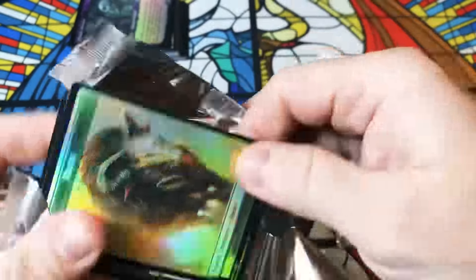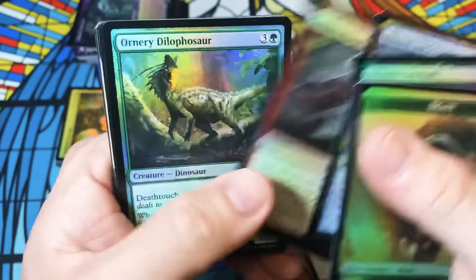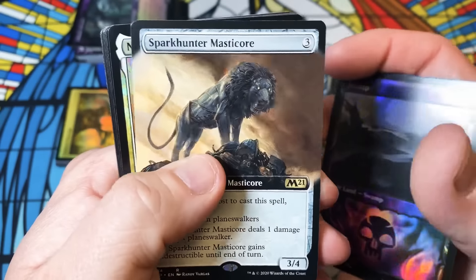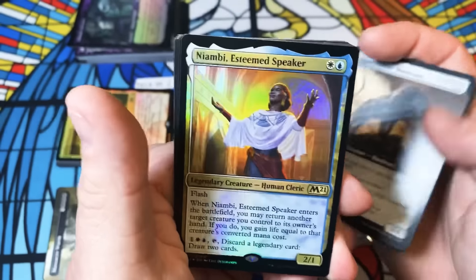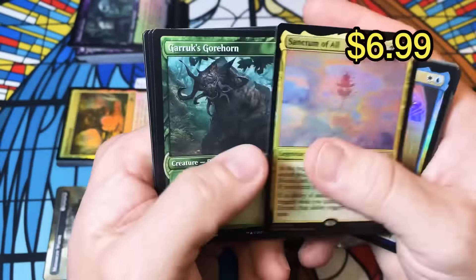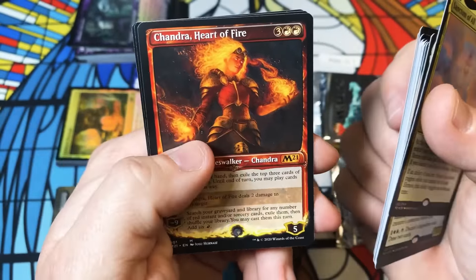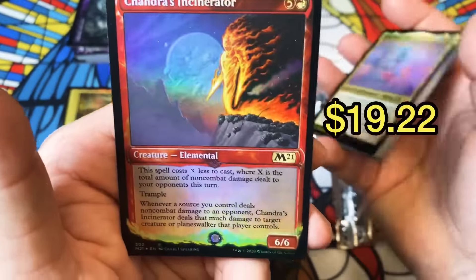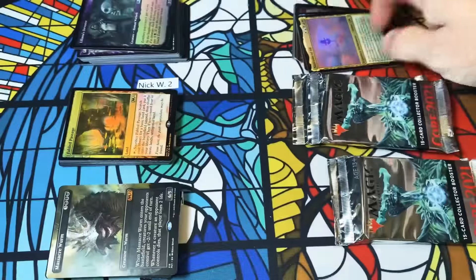I don't know if you need a ton of luck with these packs because they all seem pretty good. We got a Swamp, a Masticore, a Niambi the Esteemed — I've noticed the price on this card has jumped especially in the full art version, there must be a deck she's in. Sanctum of All, Chandra Heart of Fire showcase — I was worried about this pack till she showed up. Then we got an Uprising showcase and an Incinerator showcase. I really like how they have the moon and mountains in the back, adds a little depth to the card. Pretty solid pack.